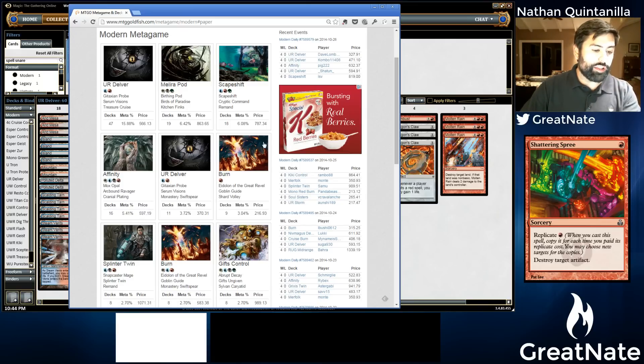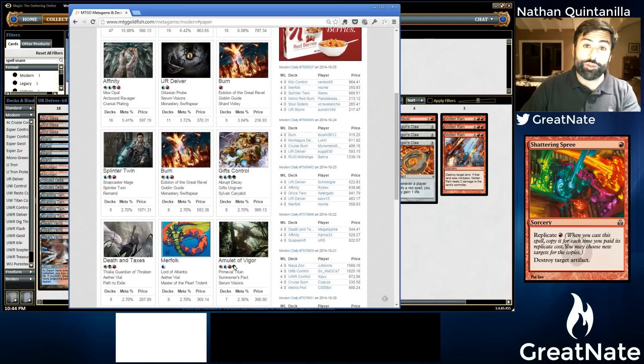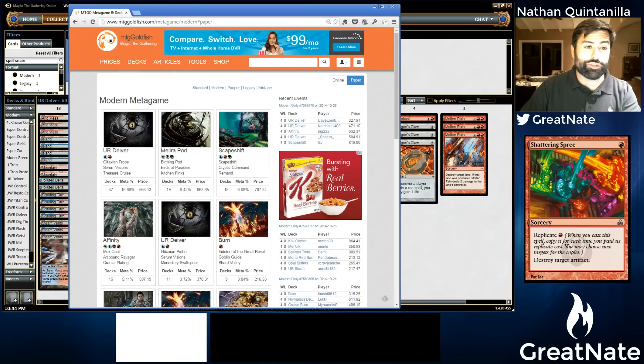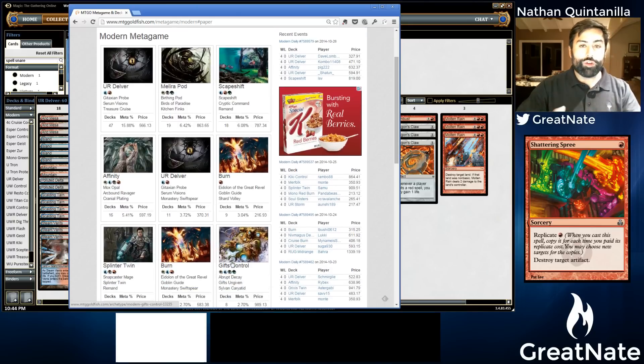We're not seeing a lot of Jund or Junk. The black-green decks are getting pushed out by Treasure Cruise. Think about it: Jund wants to one-for-one until it can eventually get ahead with Dark Confidant. But in a metagame where you're one-for-one-ing, putting cards in their graveyard, and suddenly they untap and Treasure Cruise to draw three — it makes hand disruption cards a lot worse. That's probably why we're not seeing many of these decks online right now.